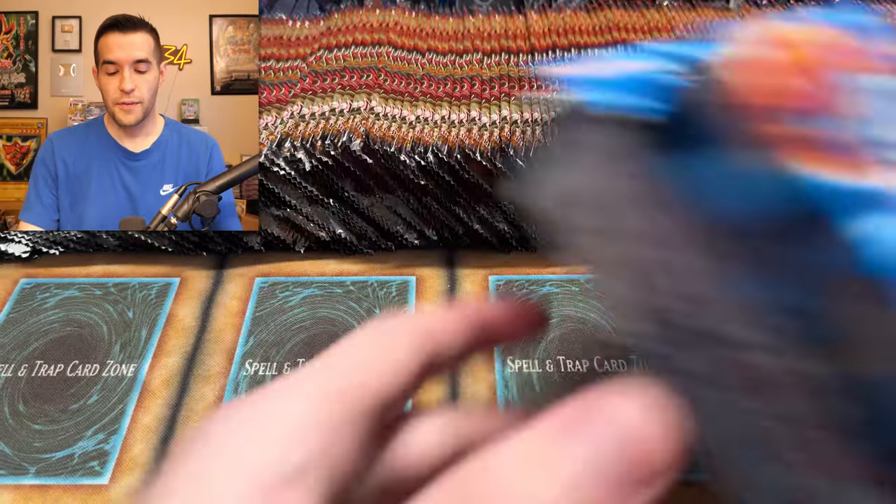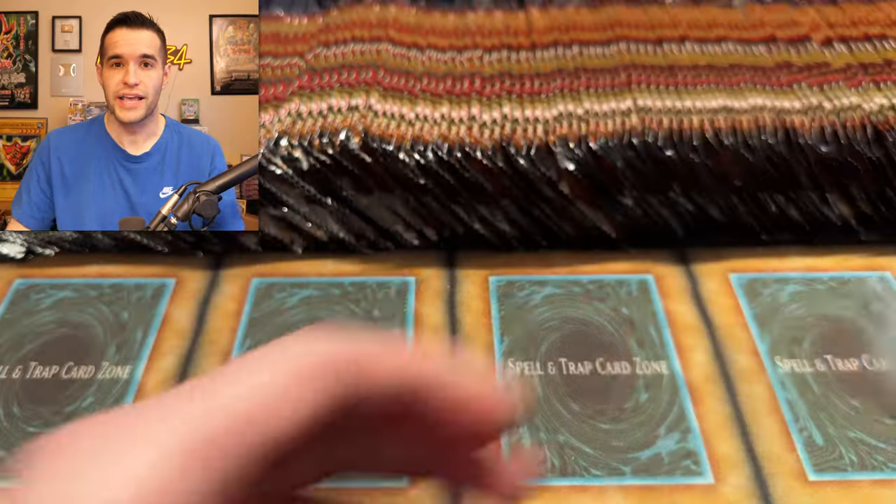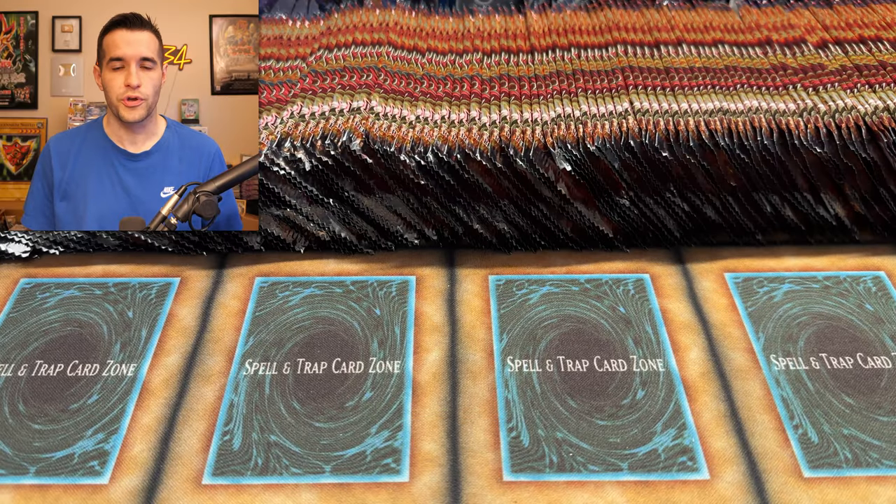But before we get into it, we have a giveaway. I'll be giving away these two starter decks: Mechanized Madness and Saga of the Blue Eyes White Dragon. All you have to do is like the video, be subscribed, and turn on notifications. Let me know down below how long you think it'll take us to pull the Ghost Rare, and which Ghost Rare do you want to see from the other packs?